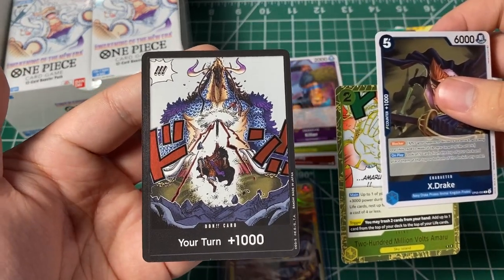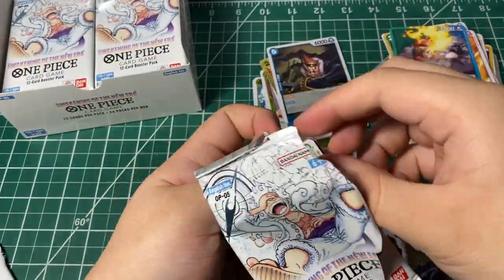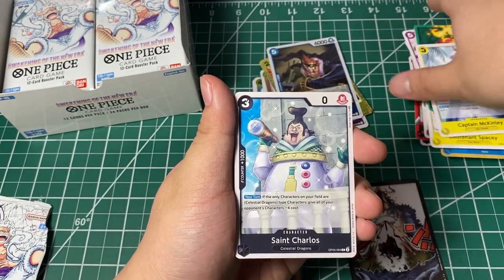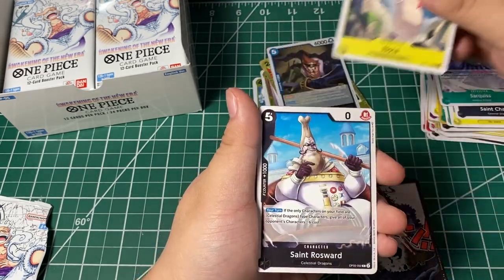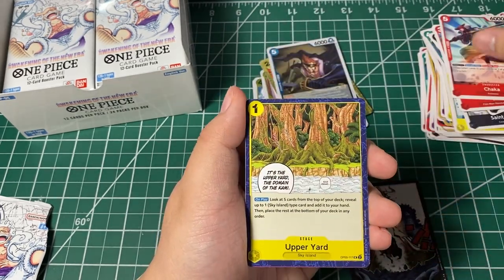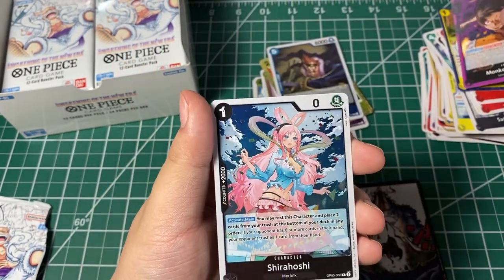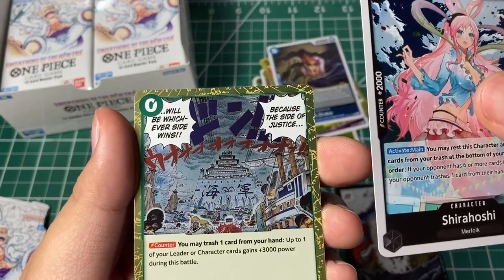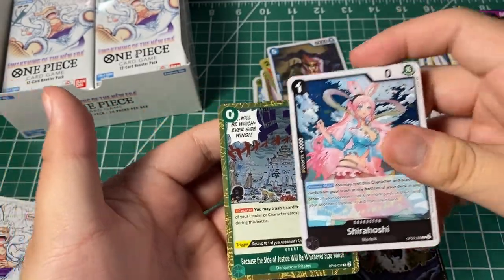I really like this Don card, it's really cool. We got Captain McKinley, Saint Charles — I hate that guy — Circus Nola, Saint Rosewood, Spacey, Hack, Jacka, Upper Yard, leader Luffy — nice purple Luffy — Shira Hoshi, and the event card 'Because the side of justice will be whichever side wins.' Oh, this is from Marine Ford — nice.